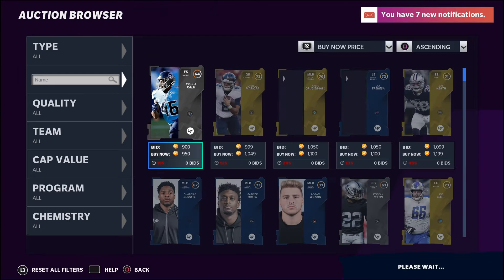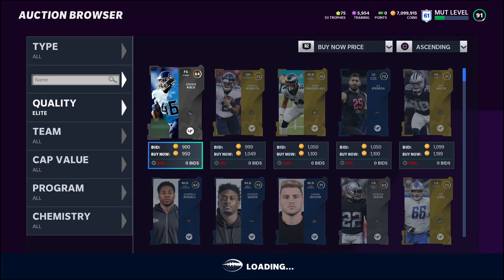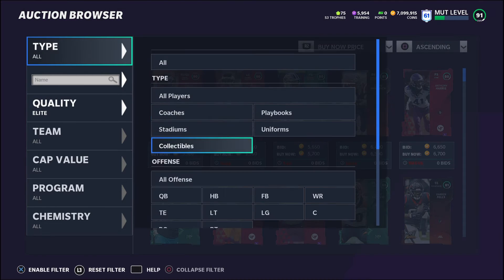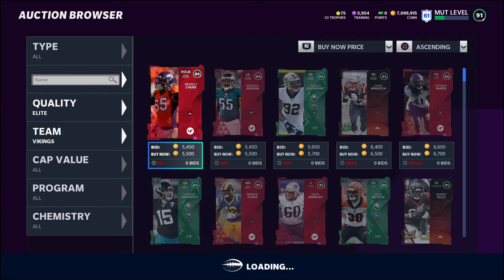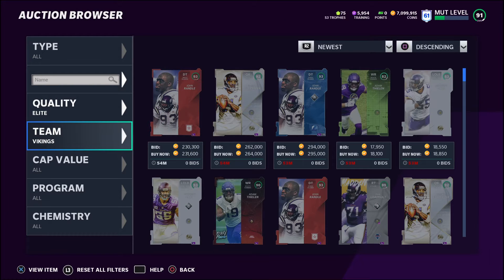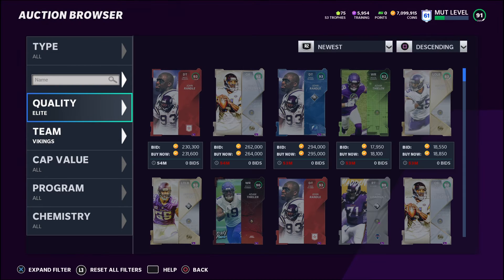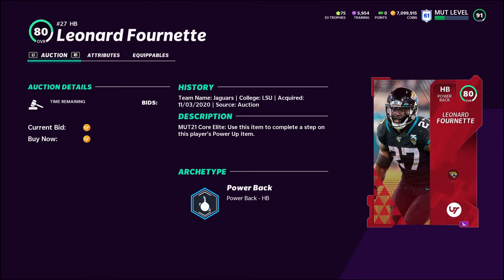The next filter: you need to know prices for every category, then search by Elite and then search by team. For example, looking at the Vikings — I don't know those prices so I can't tell if they're snipes. Go by Newest and look for 59, 59 listings. Let's try Jaguars — you need to find a team that's all 59s. There's one with four minutes on it — let's grab that guy since I know the price.